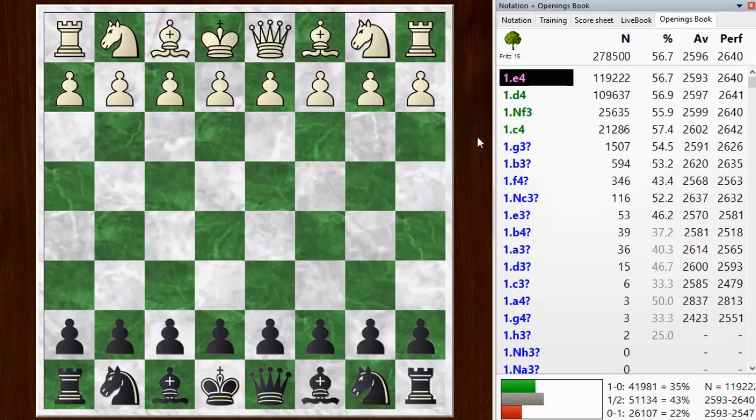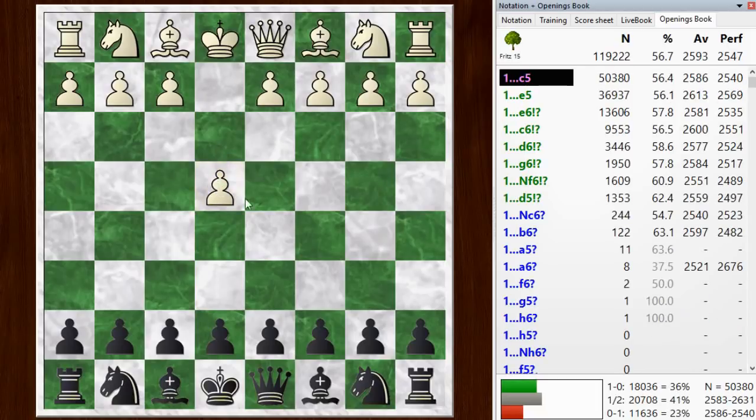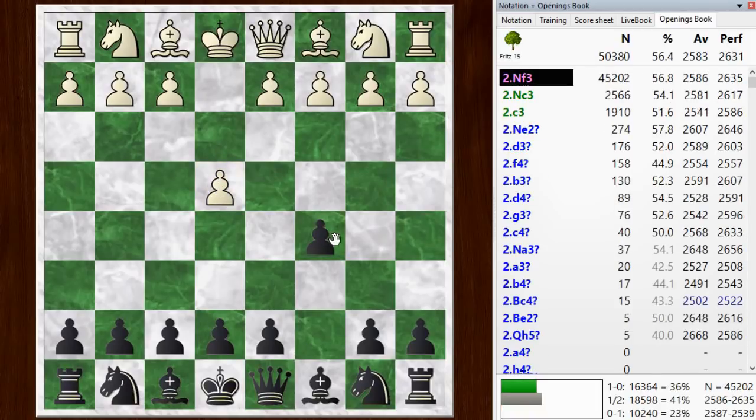Hi everyone, this is Jim. Welcome to this postmortem of my blitz game number 835. My opponent started off with e4, and I went with c5, the Sicilian defense.